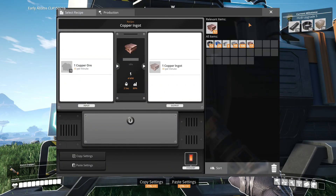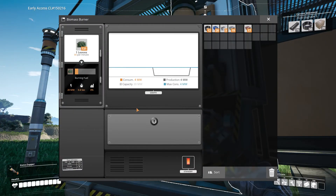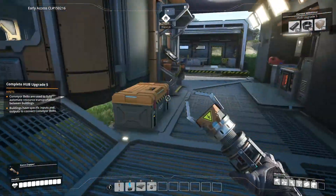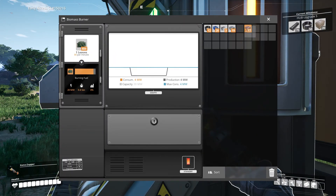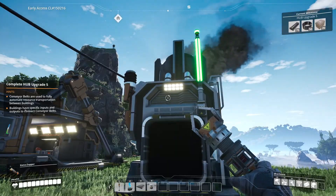Oh my gosh, wow. We can select the recipe. There's a lot of leaves that have to be used. Let's grab these leaves then. There we go. So we're starting the automation process. It's very nice.